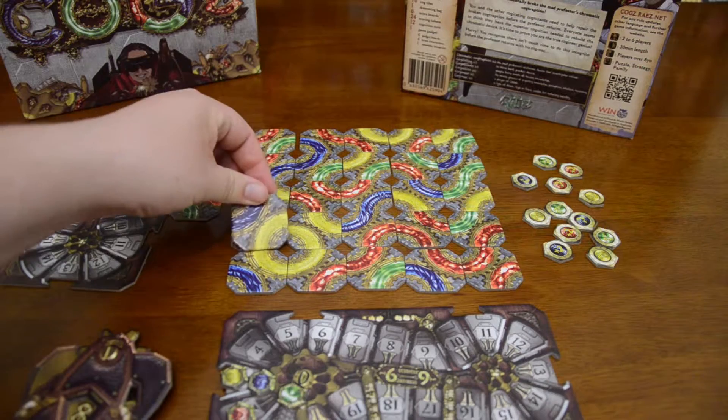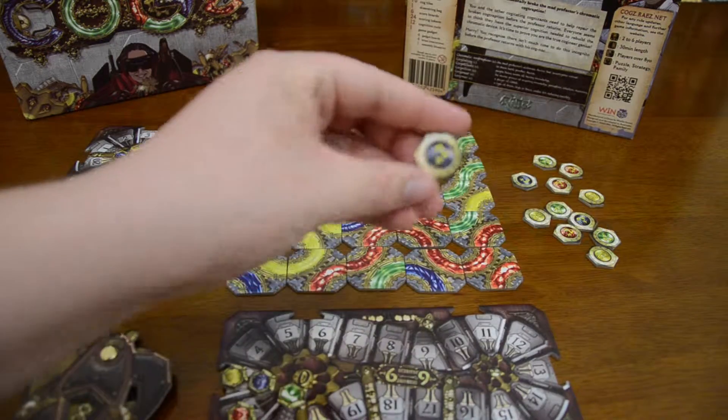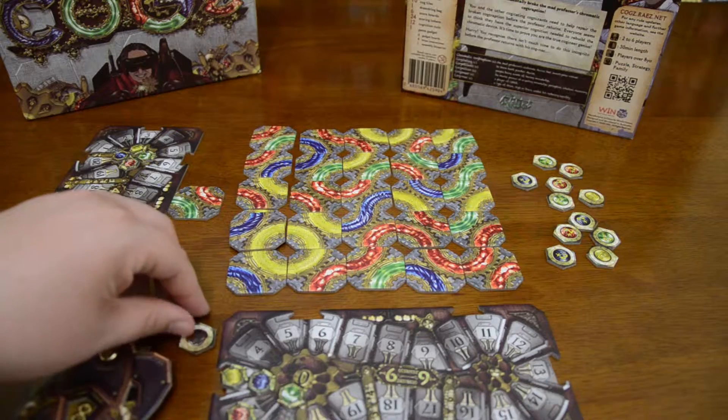With mechanisms, you can swap out tiles as long as the mechanism stays the same. So here I can use the yellow but I can't actually change any of the mechanisms. When you get a mechanism you receive one of these nuts — yellow for this one — and you place it face down next to your scorecard.